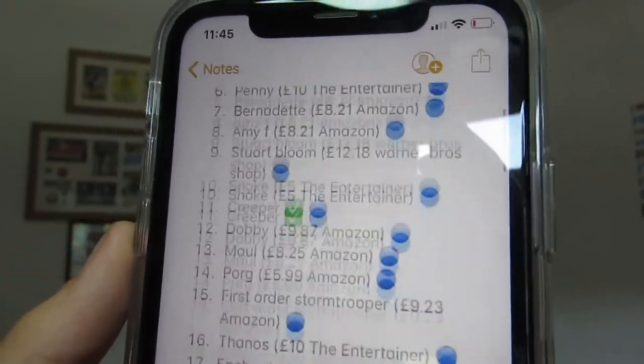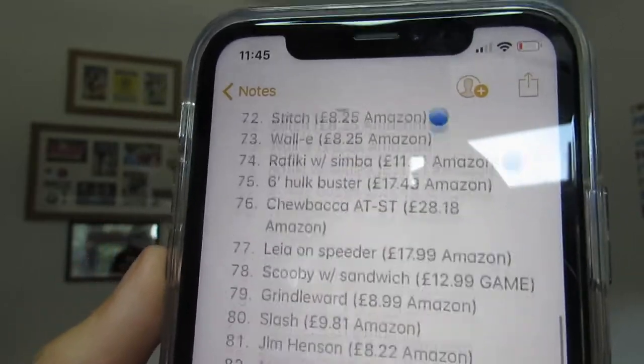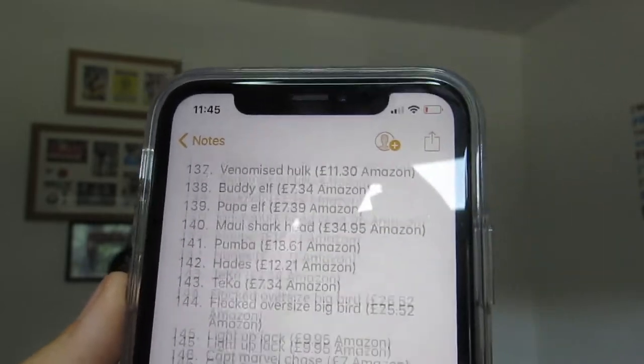Hi guys and welcome back to another video where today we're going to be doing my first Funko Pop hunting video. We're going to be going out and trying to find some Funko Pops. On my phone here I've got a list of a grand total of 236 Funko Pops that I would like to get. Any ticks means I already have them, any blue circle just means they're on the Funko app.